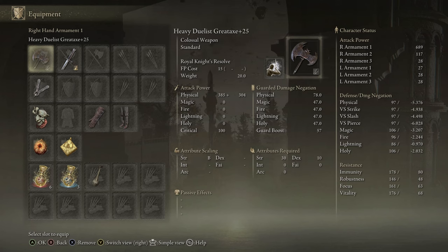This weapon has the highest base damage in the entire game — more than the Giant Crusher, more than the Great Sword, more than anything. What do I mean by base damage? When you look at the physical attack power on this weapon, you see we have our base damage and our attribute scaling damage. That base damage of 385 is going to be the highest base damage in the game. There are weapons that have better scaling and therefore late game will overtake the Duelist Great Axe in damage, like the Giant Crusher or the Great Sword. But for early game or a level 1 playthrough, this weapon is the best.